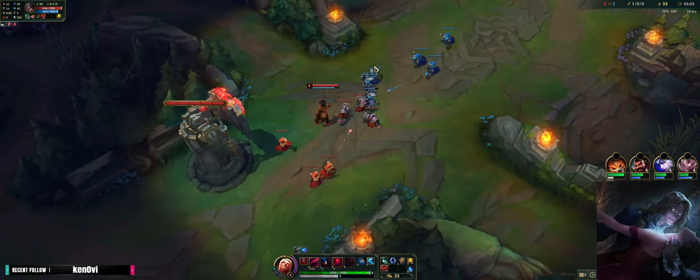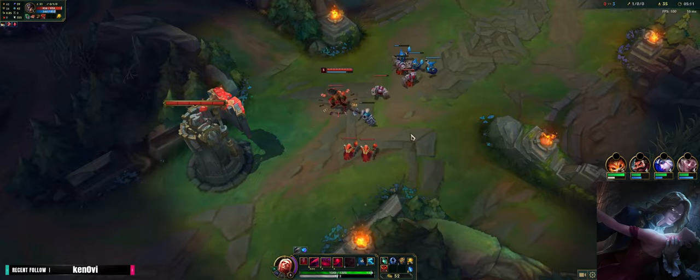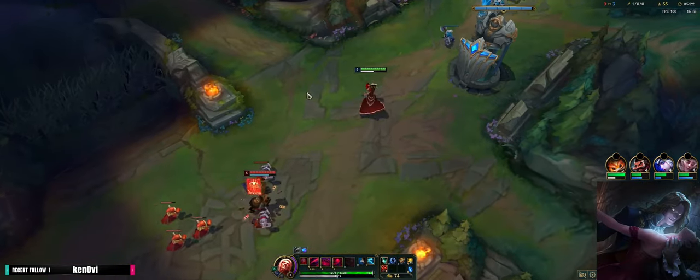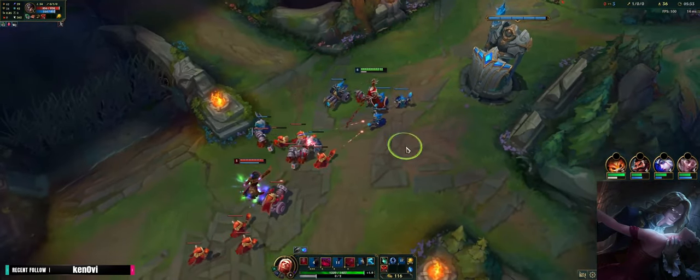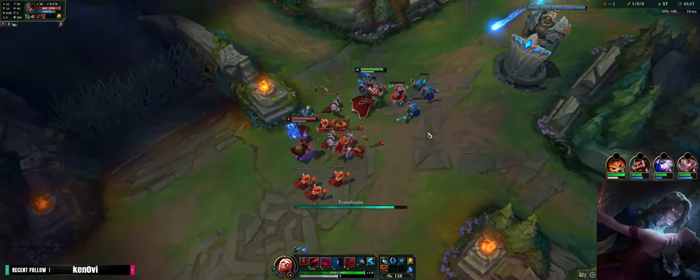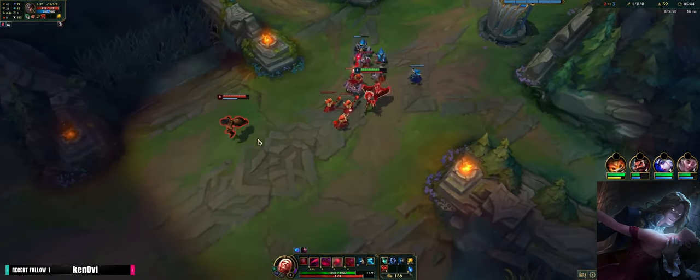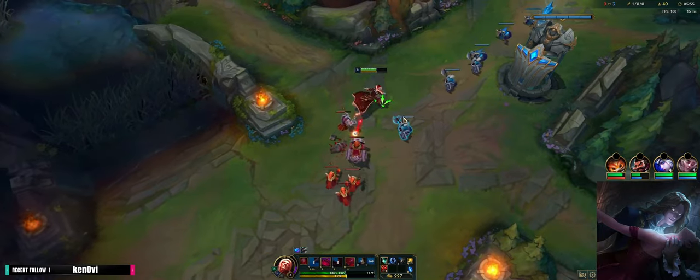So now he's going to have a roam timer — he's level 5. If I were him, I would just hard push this. I think he got level 6 from this and then he roams onto the map. Let's see if he doesn't hard push — I might actually be able to freeze it. Ideally, I look to trim the wave a little bit so that he can't crash it, just to make sure we get a little bit more lane priority and he gets low enough.